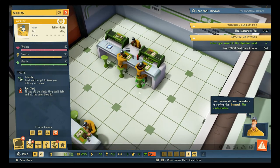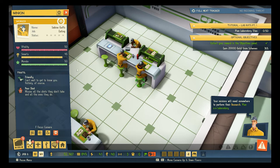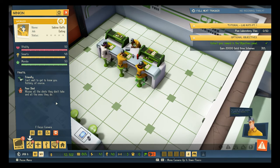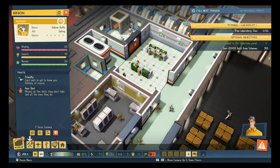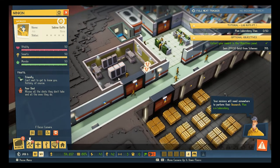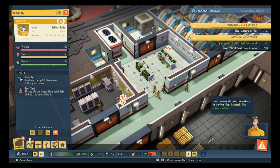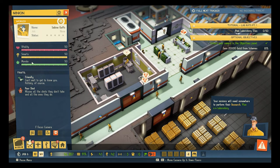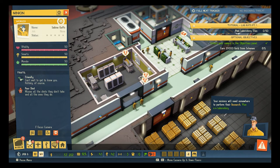You there — Sabine! Is this Sabine? Friendly — can't wait to get to know you. And poor shot — misses all the shots they didn't take and all the ones you do. So Sabine is very friendly but not great with the firearm. We're going to track her.